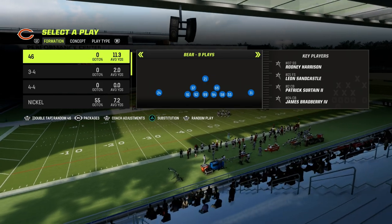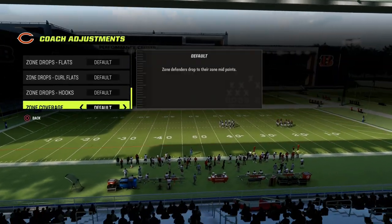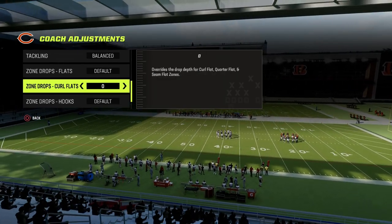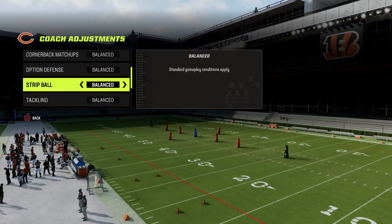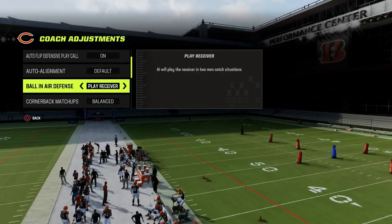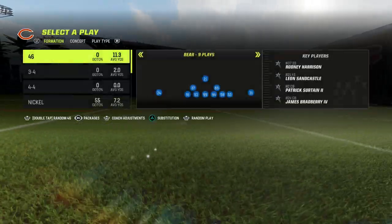Real quick, the coaching adjustments I'm going to recommend: go ahead and put your zone coverage on match, put your curl flats on zero, put your option defense on conservative, ball in air defense to play ball or play receiver, and auto alignment to base.